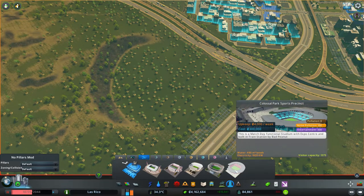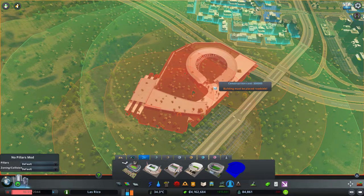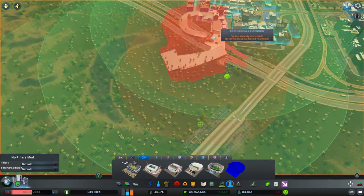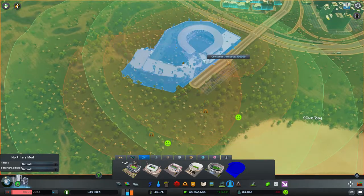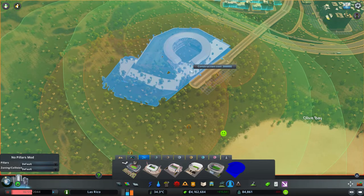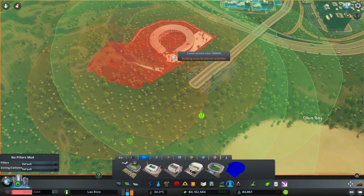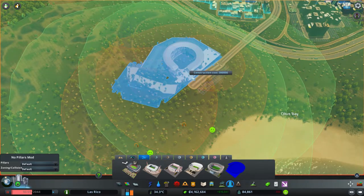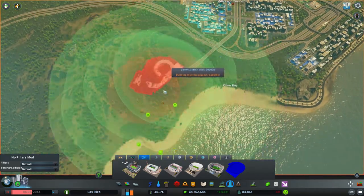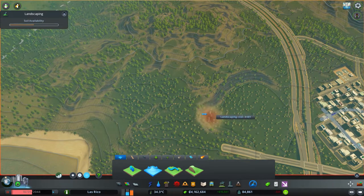The Colossal Park Sports Precinct — it comes with its own setup. I like it a lot. Obviously rotating it is a bit of a challenge. I like this a lot. That is pretty decent, though it's going to require us to carve out even more. I'm going to do that because I love it. Let's get that connection over there and start carving this out even more.